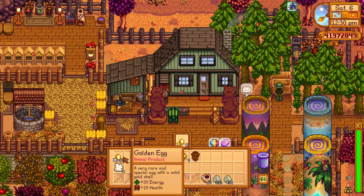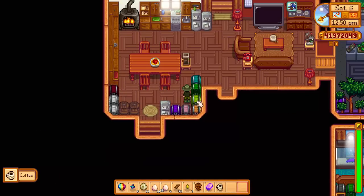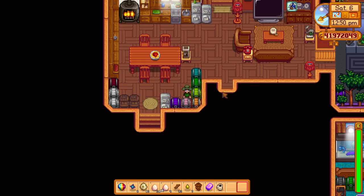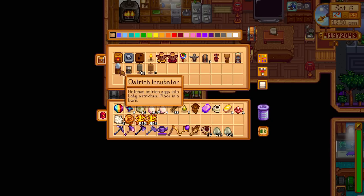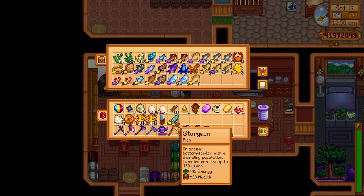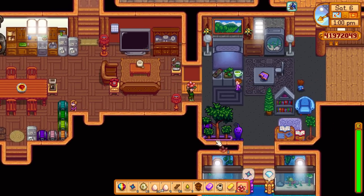The golden eggs we're going to sell straight up — there's no point turning them into mayonnaise because you'll lose money. I've been storing and hoarding things for so long. I've got lots of hay to put into the silos. We've actually got a gold sturgeon here as well — we can put that into the fish pond. We only have one so we'll have to breed them or go fishing.